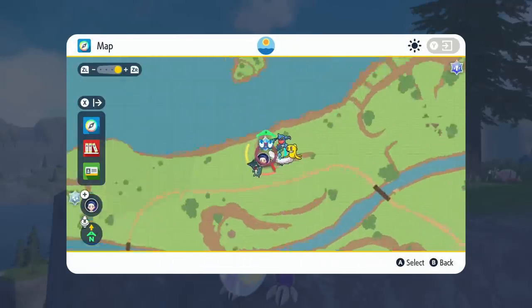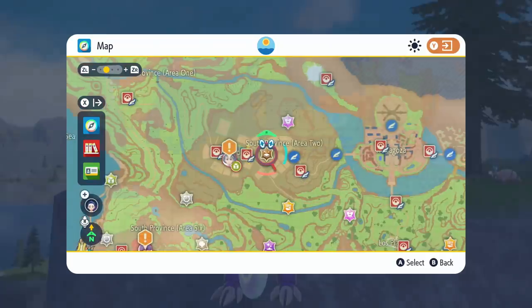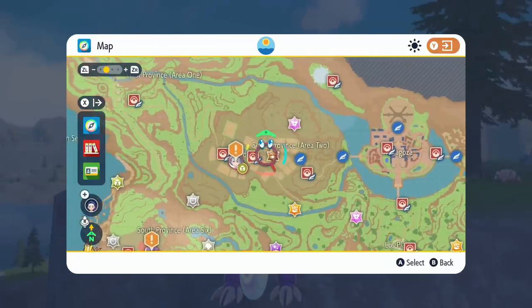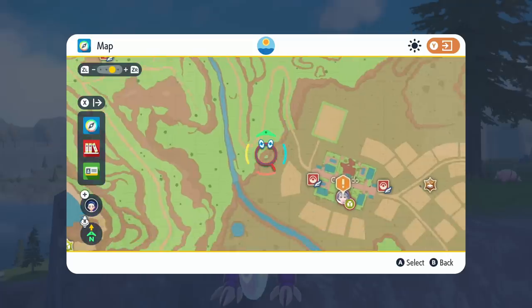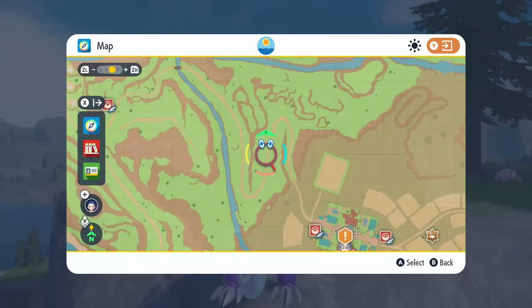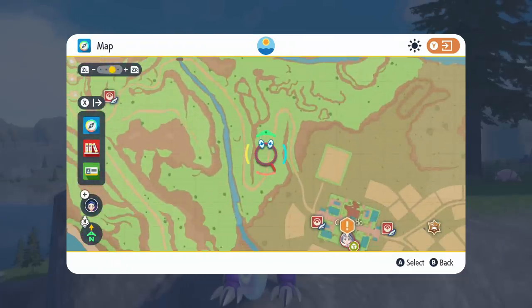Pokemon have specific spawns — like the ones around me — and this set has the potential to spawn in this area. For example, if I wanted to farm Charcadet, maybe get a shiny one, this road just to the left of Cortondo — I could use a fire spawning type and just run up and down this path spawning many of them.